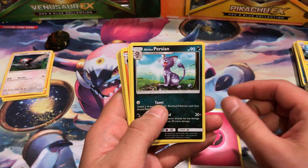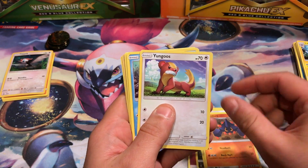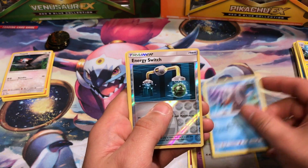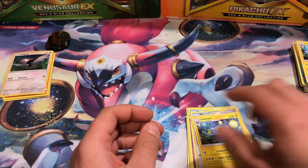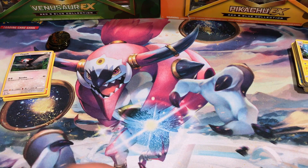Fairy Energy, Alolan Persian, Switch, Boldore, Yungoos, Sheldr, Zubat, Stufful, Wingull. Reverse Holo is an Energy Switch, and the last card is — dammit — Lanturn. Back to back Lanturns.